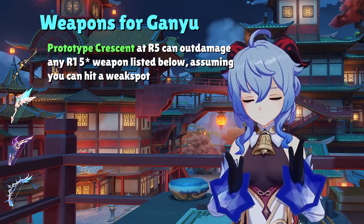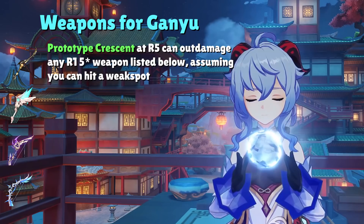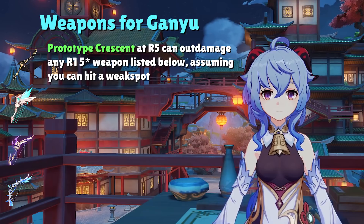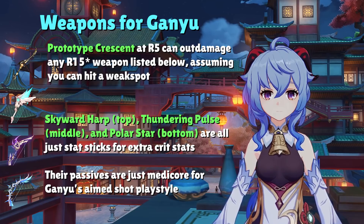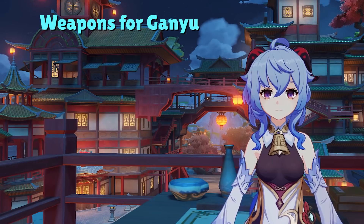If you have an R5 Prototype Crescent, this weapon can easily outperform any of the other 5-star weapons at R1. The only issue is that the enemy needs to have a weak spot to trigger the passive; if you cannot trigger it, the effectiveness decreases significantly. Skyward Harp, Thundering Pulse, and Polar Star are all just stat sticks — they give us a ton of crit stats but their passives are nowhere near as good as Amos Bow, putting them a step below.